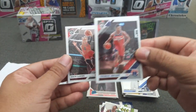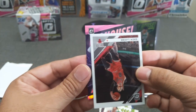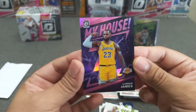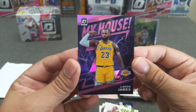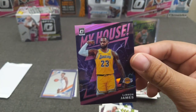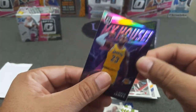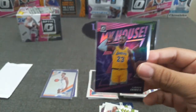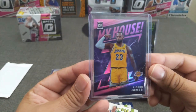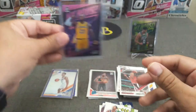Something pinkish in here — let's see if it's a numbered card. Zach LaVine, Thomas Bryant up close and personal — oh yes please, come on! Let's go — YES! There it is! Pink My House — LeBron James! Banger PC hit, beautiful card — numbered to 25! Oh baby, that is pretty! Wow, that is a nice pull — very nice. Two numbered cards, we will take that.